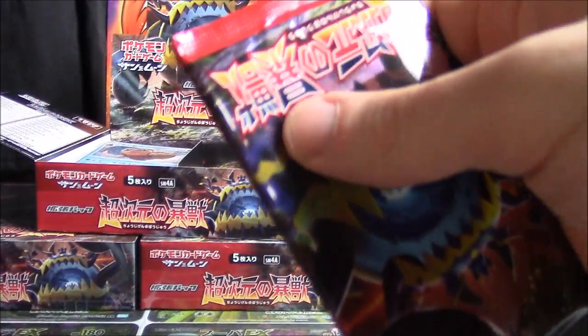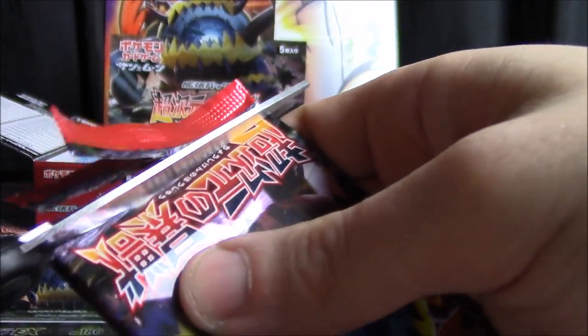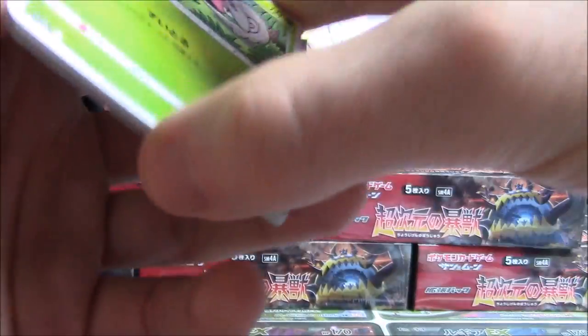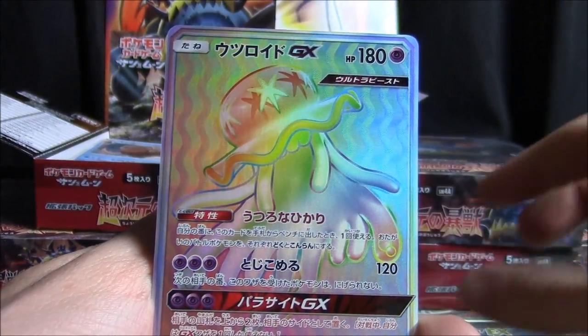If you're looking for an elongated version where you can really look at the cards and enjoy the artwork, check out box number one of each set. But now that we're on box number eight out of the 12-box case, I really think it's time to speed it up.